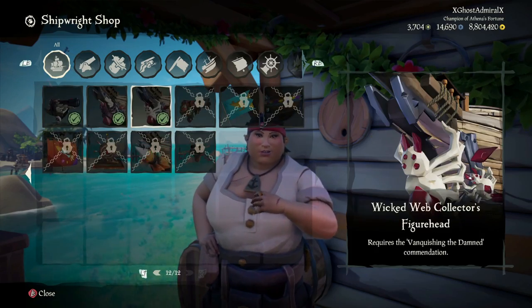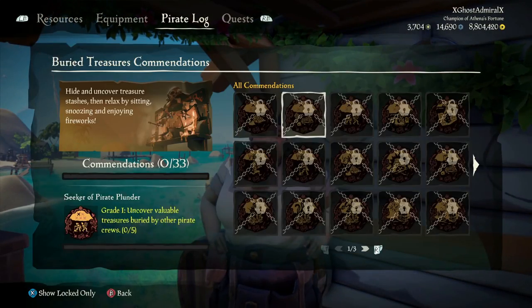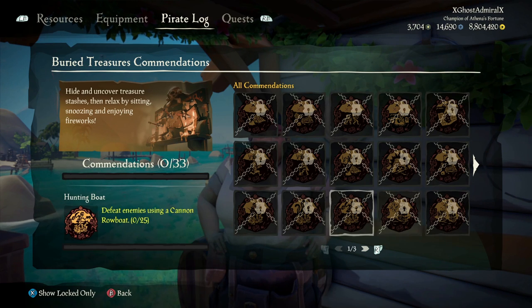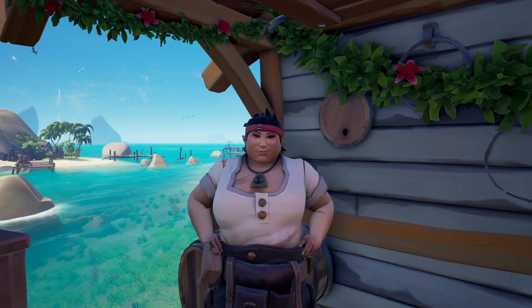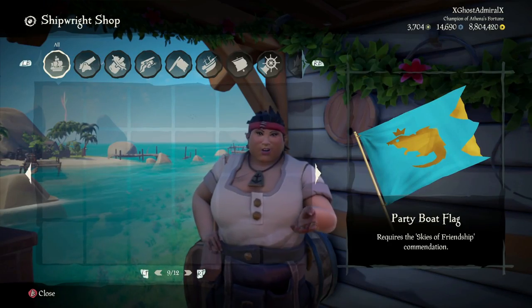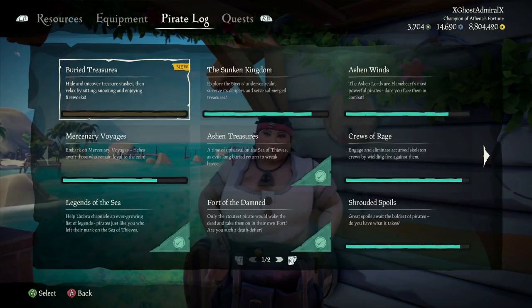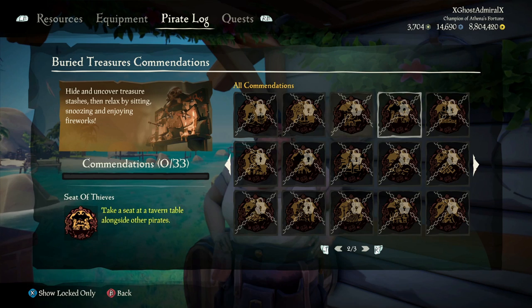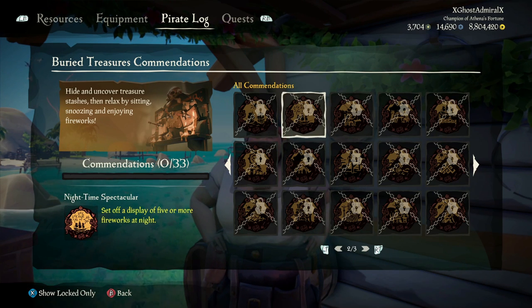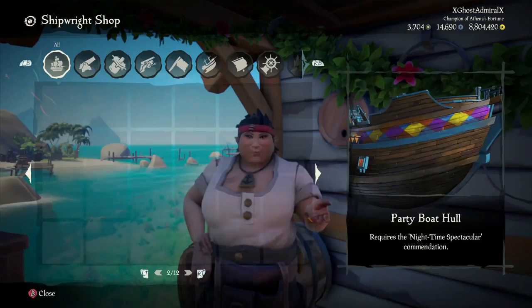The next commendation for the flag is Skies of Friendship. The way you get that is by setting off fireworks while in an alliance. It doesn't specify how many, you just need to set them off. To get both the hull and the sails, you need the commendation called Nighttime Spectacular. This is achievable by setting off a firework display of 5 or more at night — just load them onto a cannon and spam them. You also get the sails for this, so two parts for that one commendation.